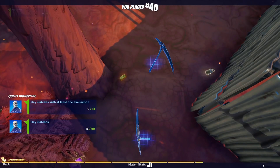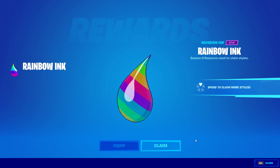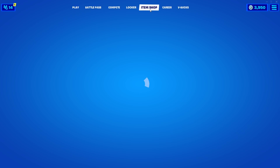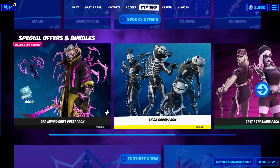Hopefully you guys do get an idea of how this Sideways Scythe works. I did get a bit carried away trying to show off all the different abilities rather than actually just using it to kill someone. But let me know what you guys think of this brand new weapon — I really, really like it, probably one of my favorite additions to the game ever, maybe behind the flint knock pistol. Let me know what you think. If you want to support me as a creator, the code is KANGA in the Fortnite item shop. That's it for me, I'll see you all next time.